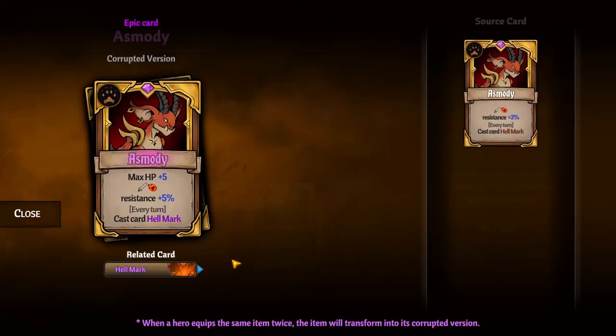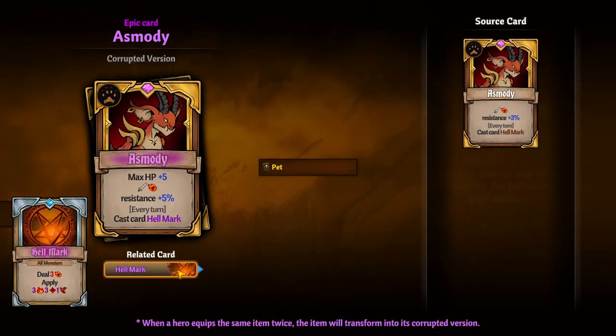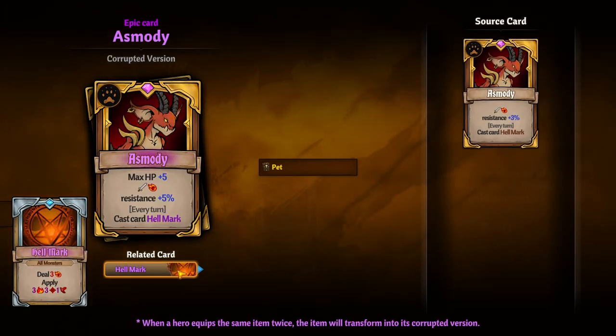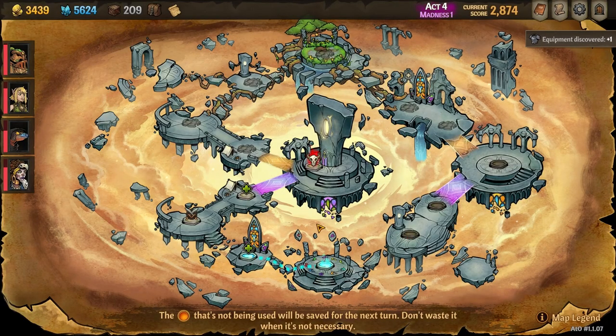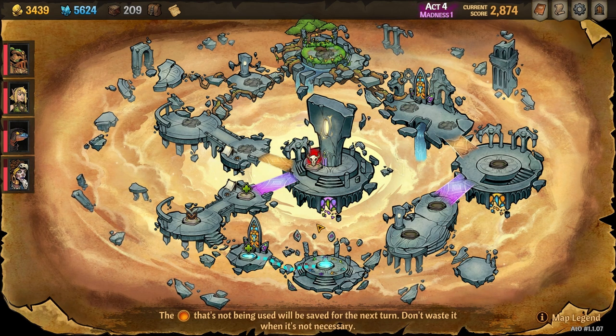And that's it! That's three pets unlocked in a single run. Whether you finish this run or not, those pets will be unlocked on your account permanently. Hopefully this guide saved you some time on your journey to unlocking all the game content, which can be arduous. If you liked this guide, please consider liking this video and subscribing to the channel for more gaming tips. Until next time, happy gaming!